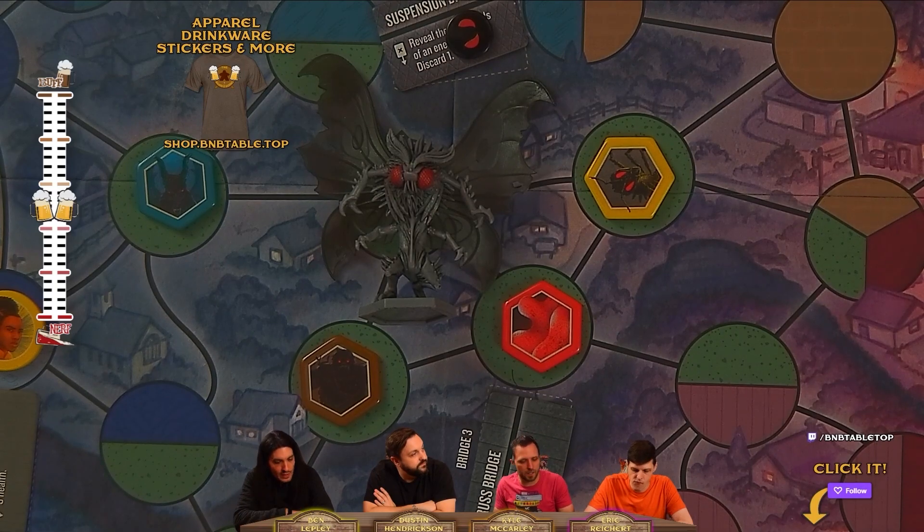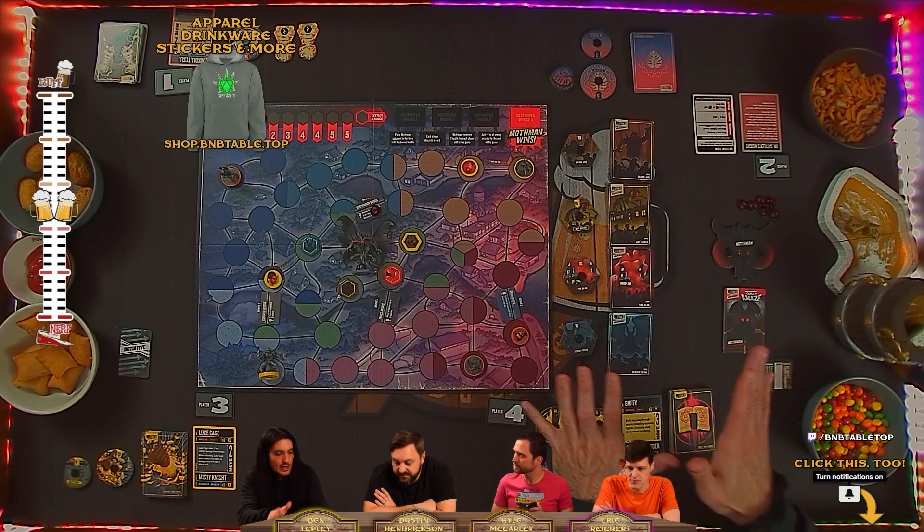What's cool is any of the characters you can play as in this game — not the villains, who are run by the game's AI — can also be played in normal head-to-head Unmatched. The maps can also be used for normal head-to-head Unmatched, so there's a lot of fun stuff. You can also mix and match characters from any set in cooperative mode.